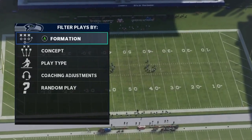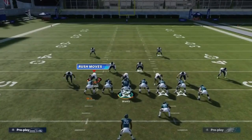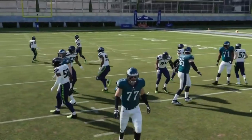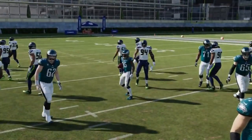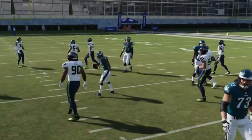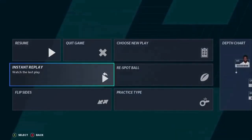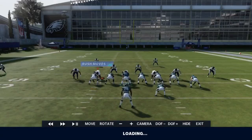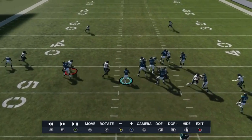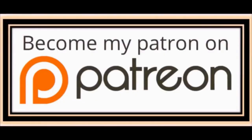Next we got the Fullback Dive — make sure you have a running back at the fullback spot. Another inside run best against Cover 2 where there are fewer safeties in the box. I have a speed guy at fullback; a lot of people like a power guy. Bottom line is just follow the blocks — there's a hellacious hole. You're getting five to seven yards before anybody's even close.